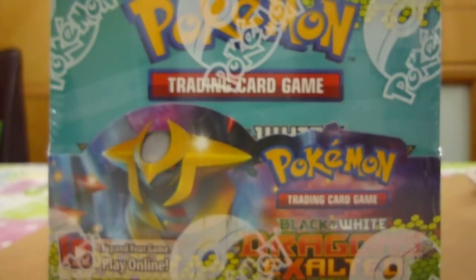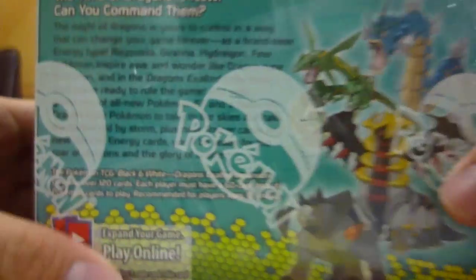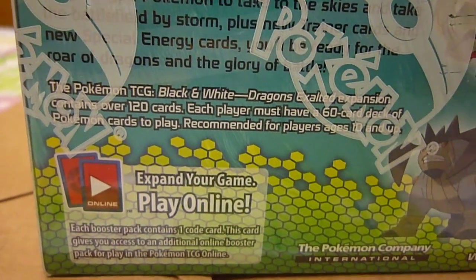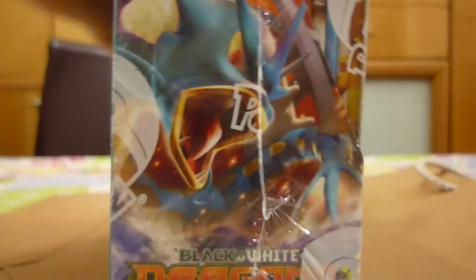Hey YouTube, it's Twonky, and today I've got a Dragon Sword and Booster box open up for you. To give you a closer look at this box with online codes, we have Terrakion, Giratina, Gyarados, and Rayquaza.